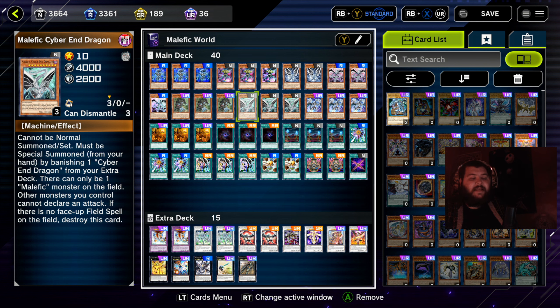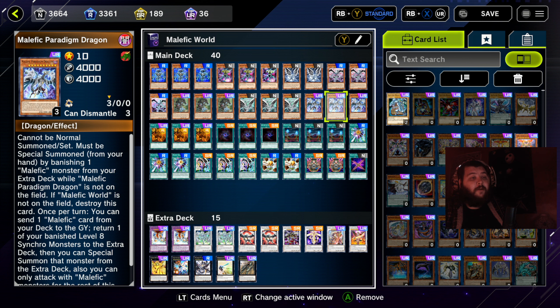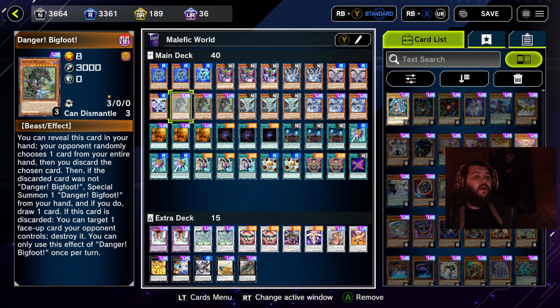Three copies of Malefic Cyber End Dragon — mostly a big beat stick you can instantly summon once you've got Malefic World out for 4,000 attack points. Three copies of Malefic Paradigm Dragon — another massive beat stick, but once per turn you can take one of your banished synchro monsters, send it to the extra deck, and then have the option to summon it straight to the field. On the turn you do that, you can only attack with Malefic monsters.